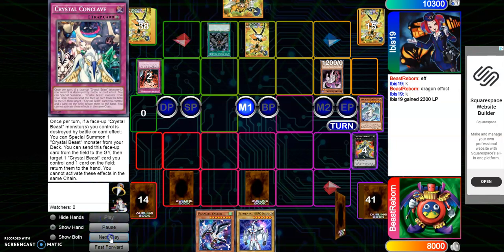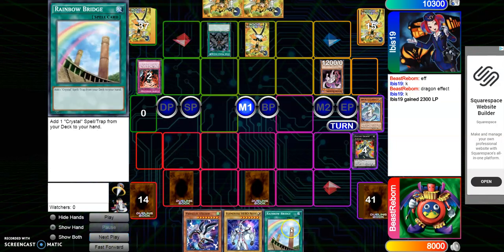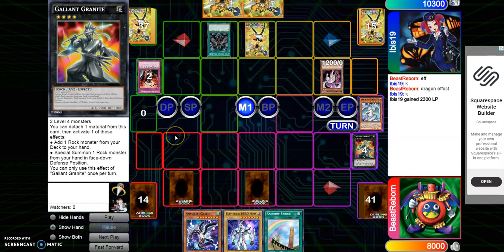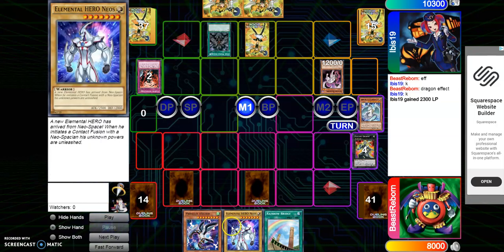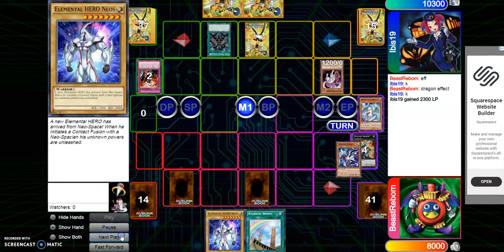He activates Stormforth, which makes each person draw a card and then discard a card. I thankfully drew Rainbow Bridge, which from playing this deck I know is basically a one-card combo — it gets me to Sapphire Pegasus and I can get to Predator Plant. I lost my way to get into Hi-Speedroid Chanbara since Granite got killed, but I can still get into Predator Plant, which is awesome. I decided to discard Parallel Exceed because I know I need Neos to go into the fusion.